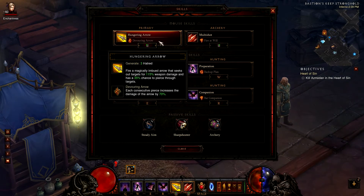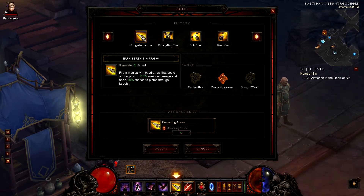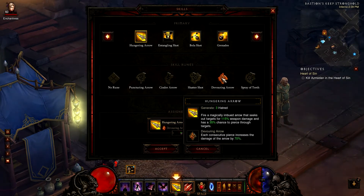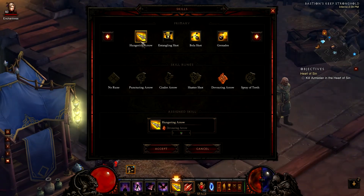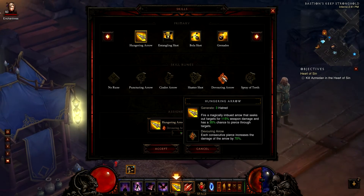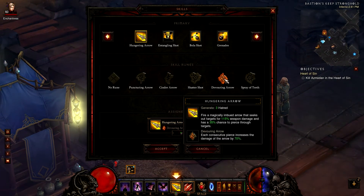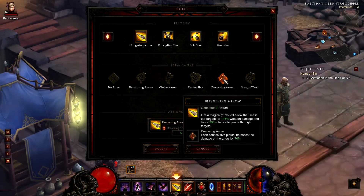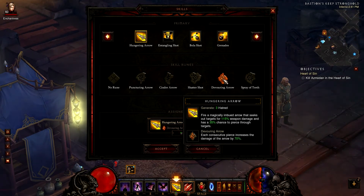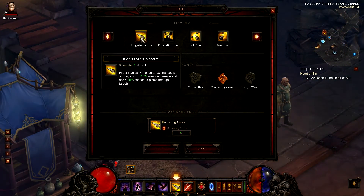For the primary I use Hungry Arrow with the skill rune Devouring Arrow. I use this ability mostly against bosses or other single target mobs. With the help of this skill rune I deal even more damage because every time the arrow pierces through the target my damage is increased by 70%. So this is a pretty useful skill against single target mobs.